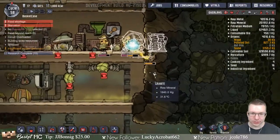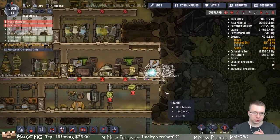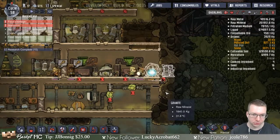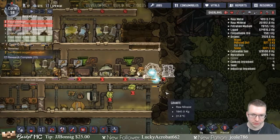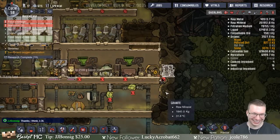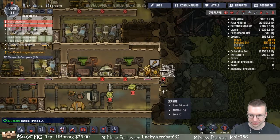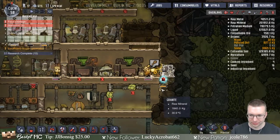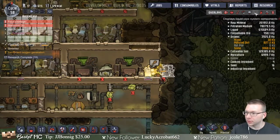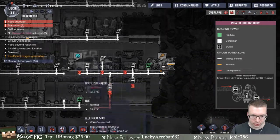They're almost done making this thing and then this will be on its own circuit, hopefully producing enough natural gas to work. Let's double check what we did — power is here. This is its own little circuit. I didn't prioritize building this.